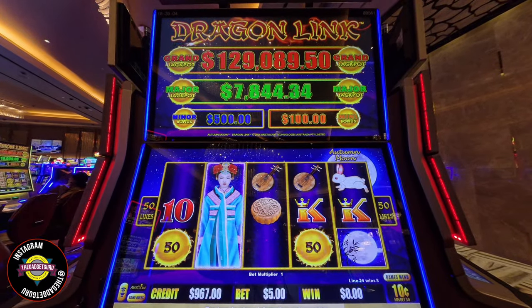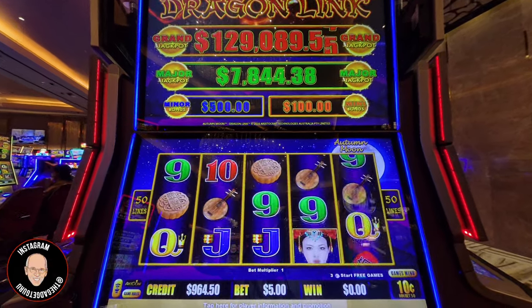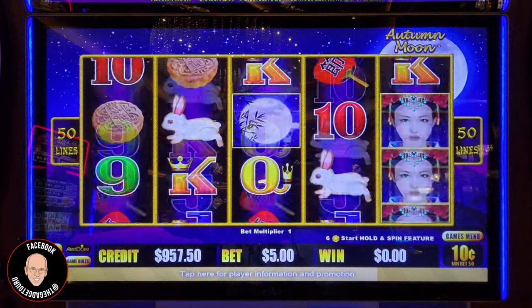The mini is at $100, the minor is at $500, the major is at $7,800, and the grand is at $129,000. To get the grand on this, you've got to get all six — that's 15 balls total that you have to get in there.